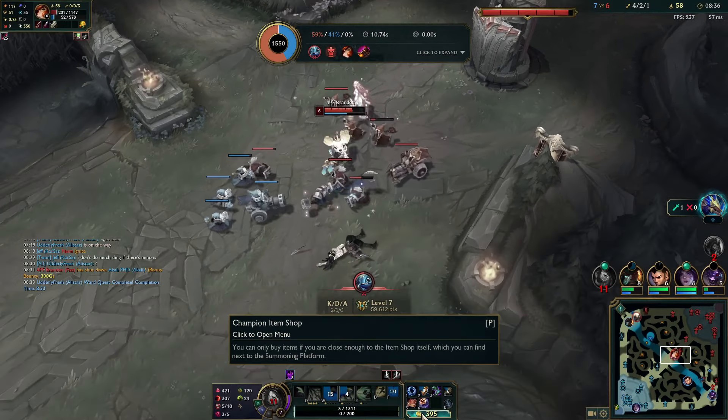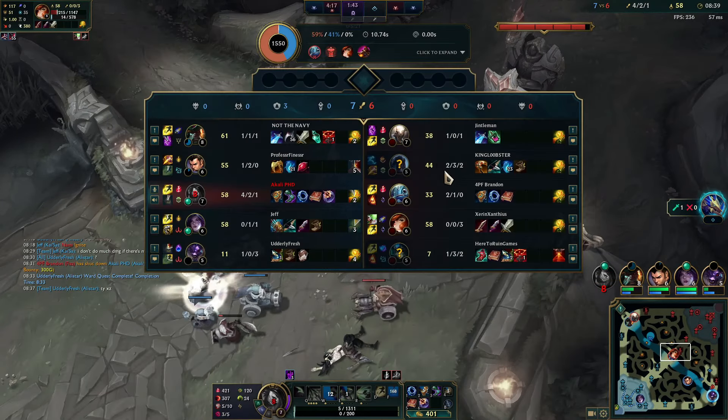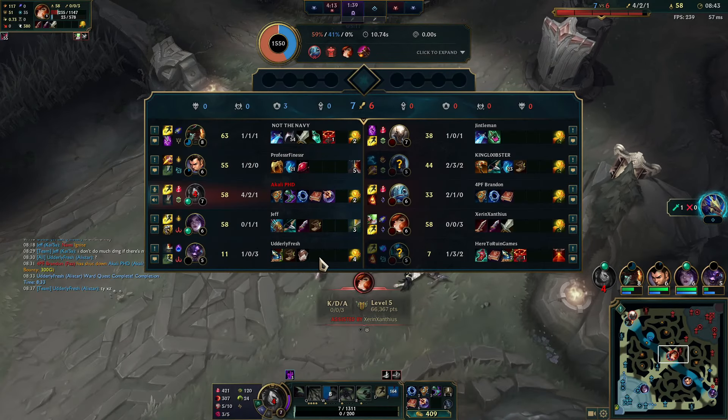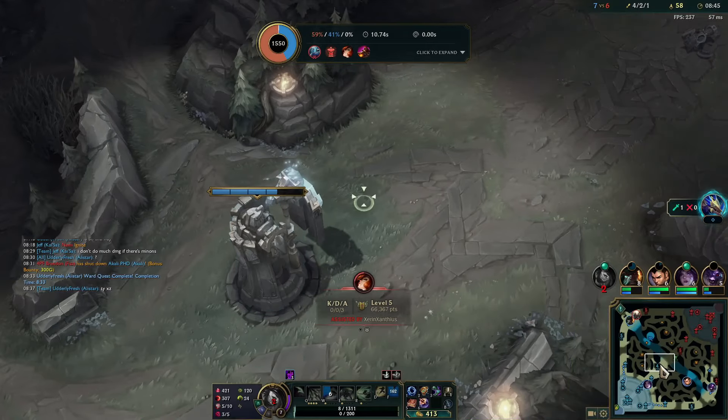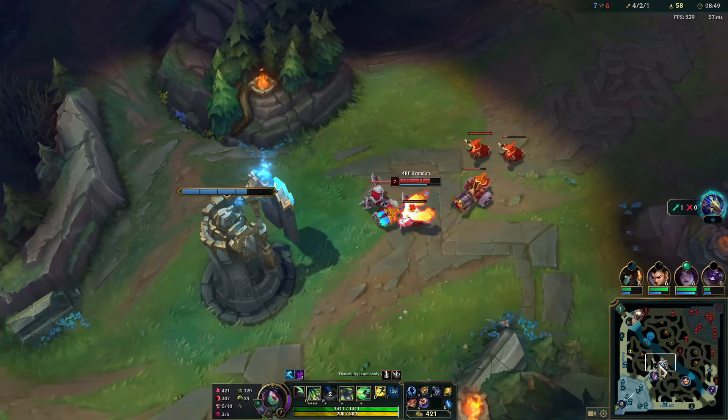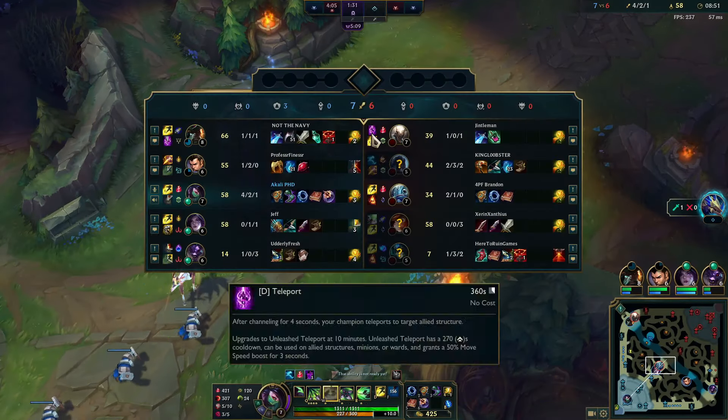If she didn't have Heal I would have killed her just barely — I knew I had the damage. But unfortunately that was just a stupid decision. That Fizz used the ignite.